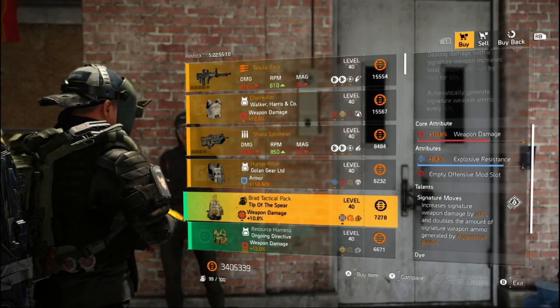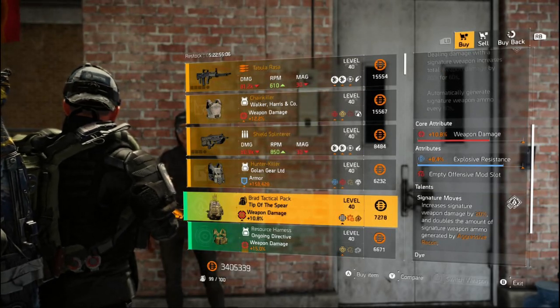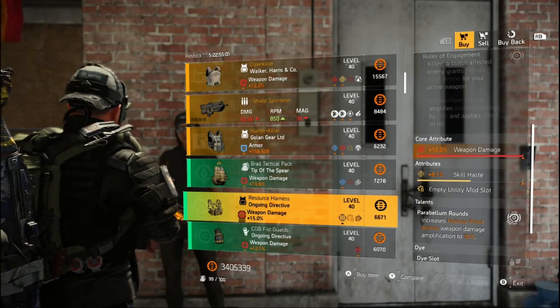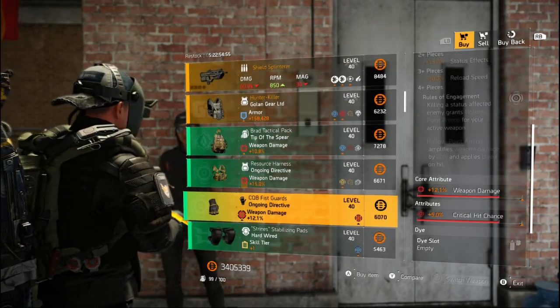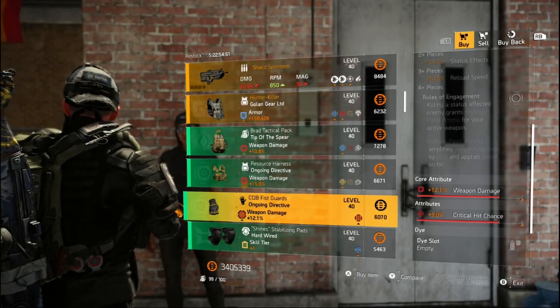Tip of the Spear Backpack with damage and explosive resistance — it's probably the worst gear set in the game, so I'll pass. This Ongoing Chest with the max weapon damage roll is definitely worth grabbing. Also, these Ongoing Gloves aren't too bad either, so pick them up if you don't already have a pair.